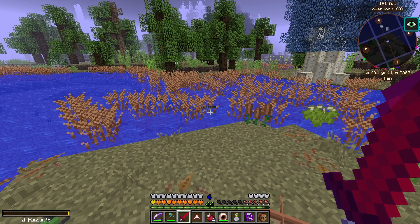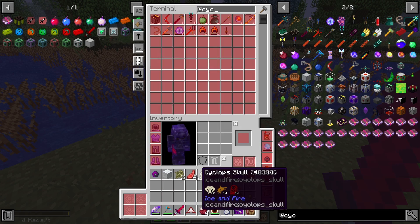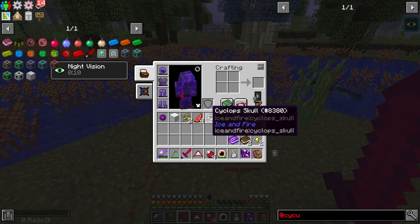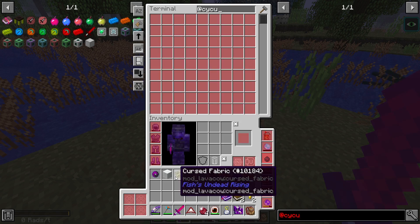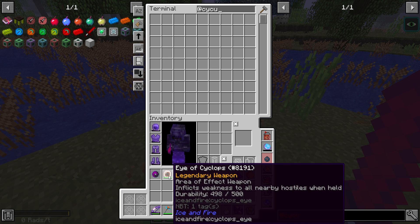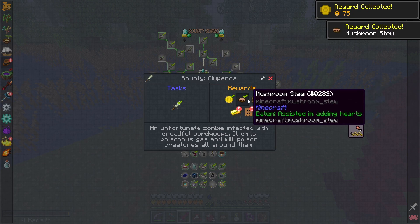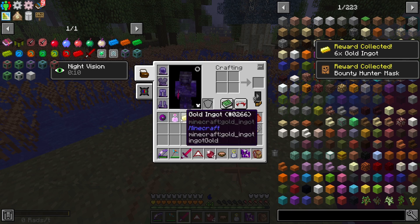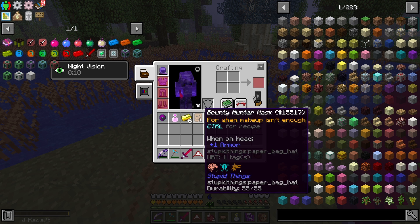We got some loot from the fish bond encounter. Let's grab all of this - cyclops skull! Can it be placed anywhere? It can be placed on the ground or walls as a trophy - nice, more decoration stuff. Let's get the rewards for this. Mushroom stew, a loot box, potion of love, and a bounty hunter's mask - 'for when makeup isn't enough.' What does the potion of love do?